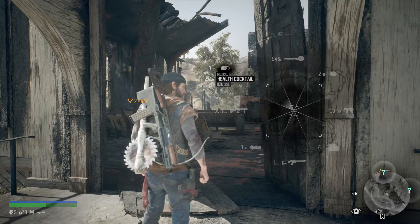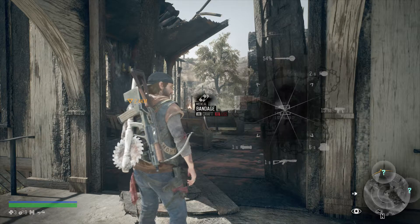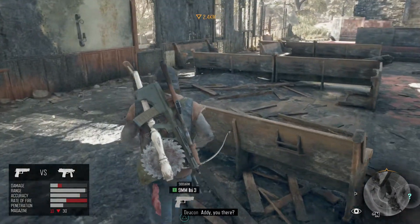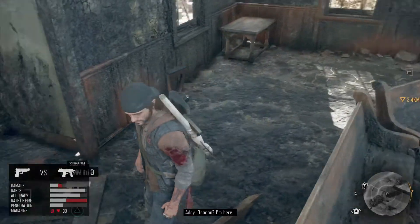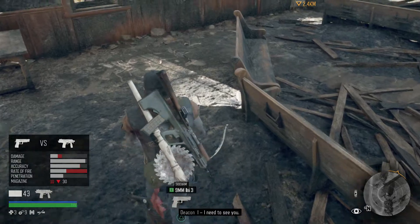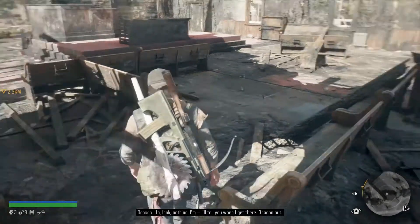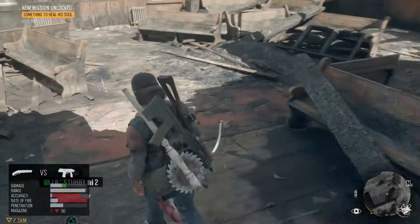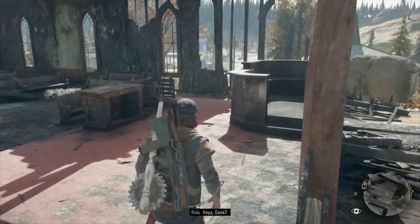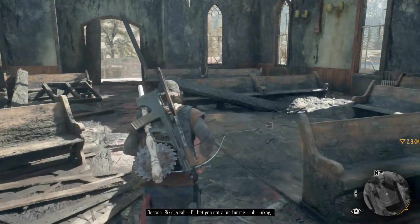I'm going to manufacture a little bit of bandages because I am kind of low. There you go. We got loot. 'Deacon, I'm here.' 'Addy, good. Are you going to be around for a while? I need to see you.' 'Is everything okay? What's wrong?' 'Look, nothing, I'll tell you when I get there. Deacon out.' There's no loot, just weapons and a lot of ashes, possibly a lot of dead people. 'Hey, can you stop by?' 'Ricky? Yeah, I'll bet you got a job for me. Okay, I'll stop by. Deacon out.'